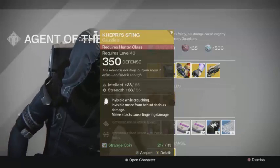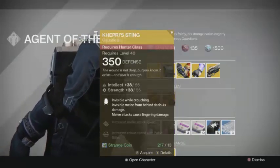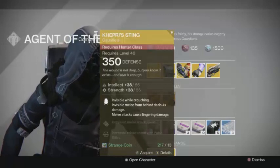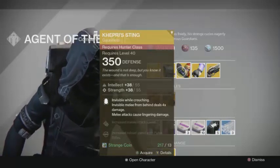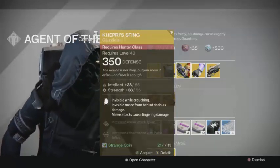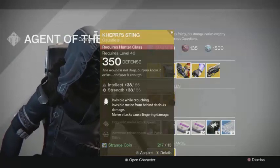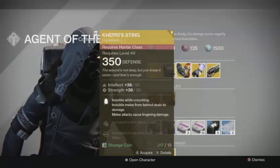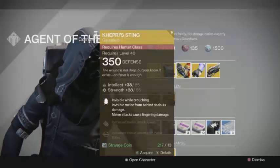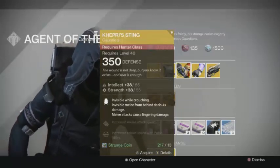For the Hunter class, he's selling Khepri's Sting. It's honestly a really fun one to use — it makes you invisible while crouching, and your invisible melee deals four times damage if you hit them from behind. Melee attacks can also cause lingering damage similar to what Thorn would do. I really like this for playing Rift because I can crouch to go invisible instead of throwing a grenade, and I can hide in the Rift area. I've been surrounded by an enemy team and picked up the Rift and scored when they didn't even know I was there.